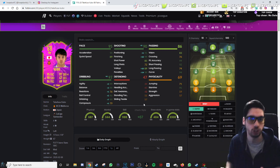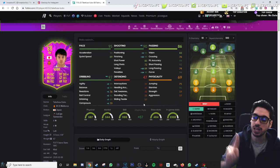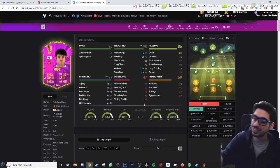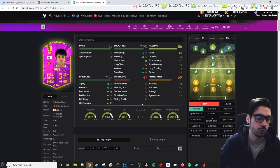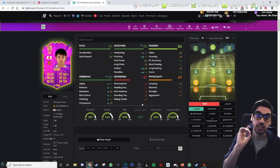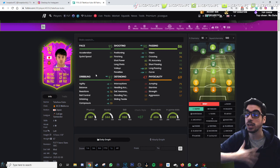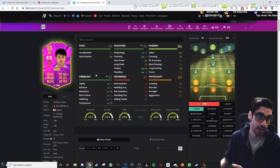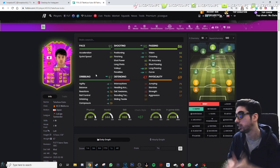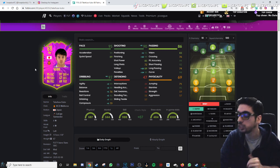If you give him sniper, the 85 shot power is decent — not amazing, but usable — and you get a plus-ten for finishing. The two important things to improve to make this card responsive and really fun to use are reactions and composure. Composure at 74 can be a nuisance, but especially the reactions — I felt that was the main issue with his responsive dribbling. A plus-five for reactions will help the card significantly. I tried him in the second game in striker and CAM, but I think he's best as a right mid or right attacking mid.